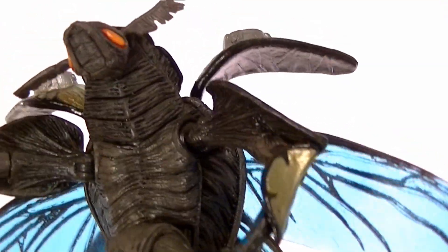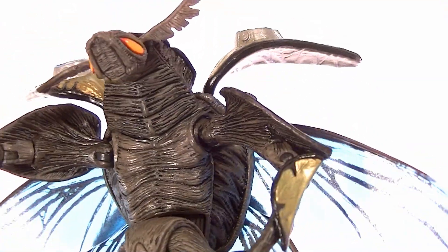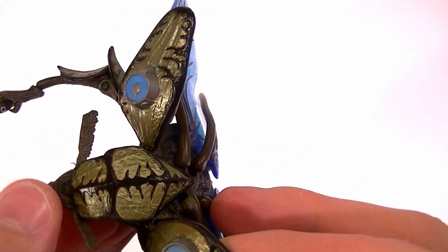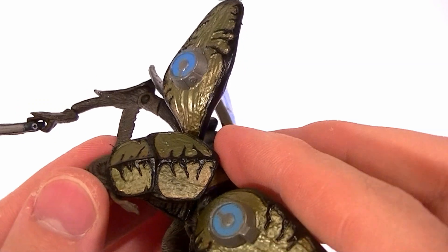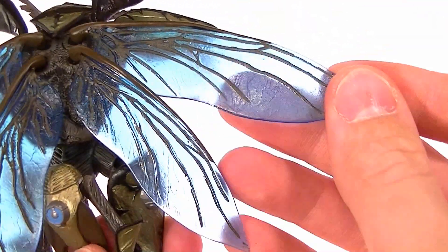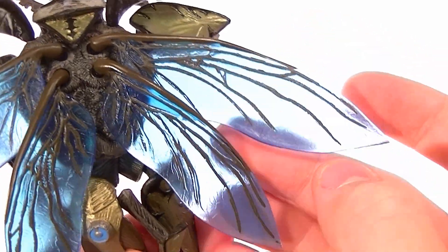As far as the paint goes, this guy's done really well. He's got great texturing and the paint accentuates that — this pearlescent green for all of the body panels, mixed with the glossy black, which is actually a really dark green, looks really good. The wings are translucent blue with the veins painted on there.